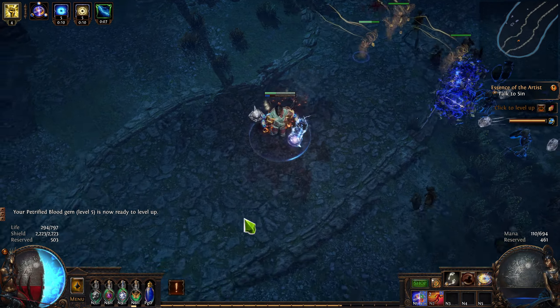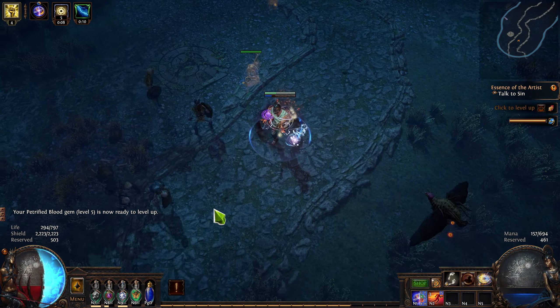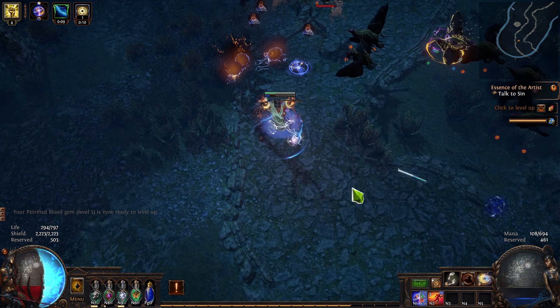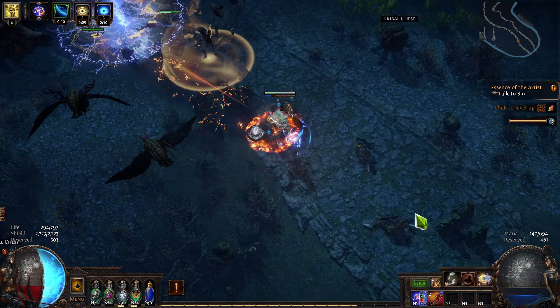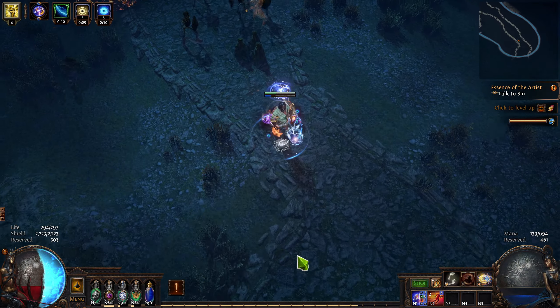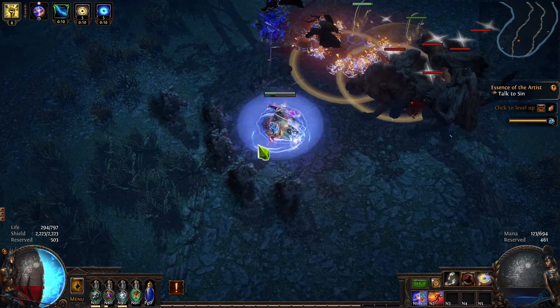I swapped over to Penance Brand, forgot to take off the Doedry's, and if you're wondering what gear I was wearing: seven league steps, and most of my other slots were empty — I think I had a Tabula in the chest piece. And I continued using Penance Brand until level 36, which is when I swapped to my full leveling setup. So let's take a look at that right now.